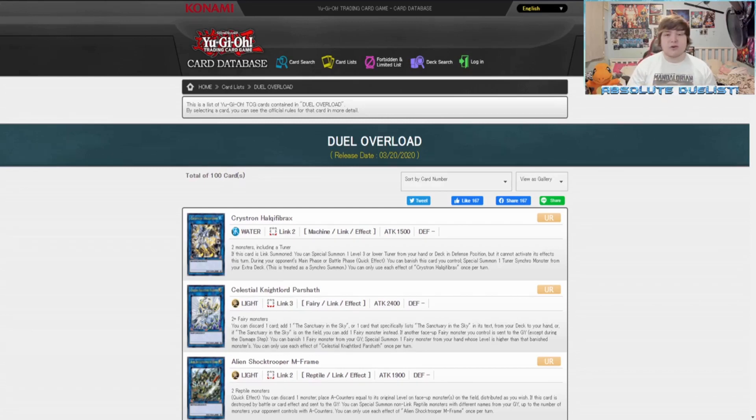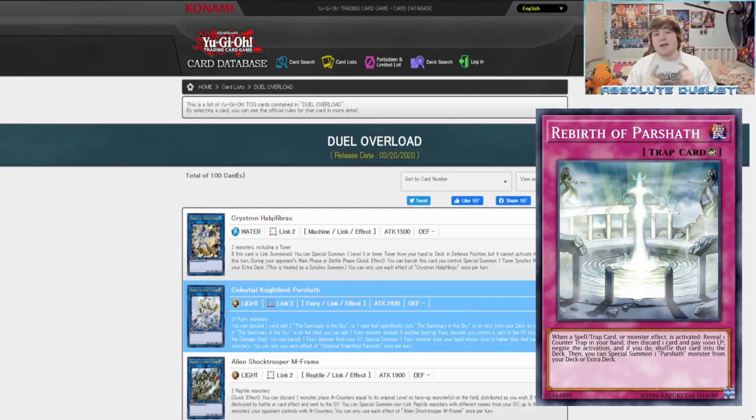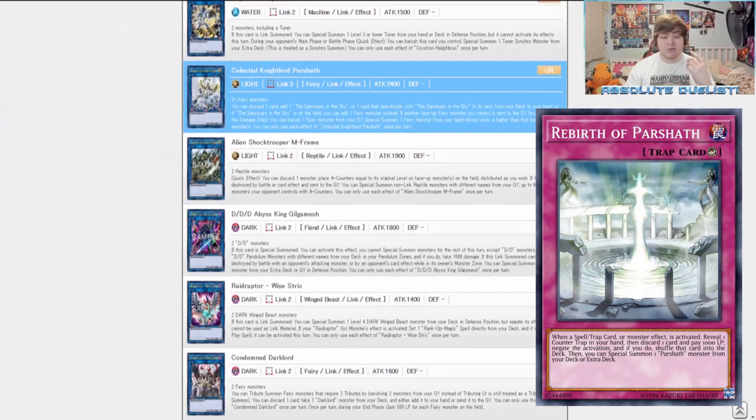Another card I'd like to pull is Celestial Knight Lord Parshath. We play Counter Fairy, and there's a Counter Trap I didn't play because the card has a lot of restrictions — I don't want to play the big Counter Fairy boss monster Parshath in the main deck. But that Counter Trap actually allows us to special summon Parshath monsters from the Extra Deck as well. Pulling Celestial Knight Lord Parshath would give us that Extra Deck Parshath monster, making the Trap card even more powerful and giving me a reason to actually play it.